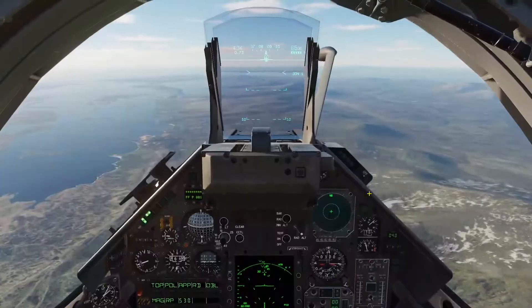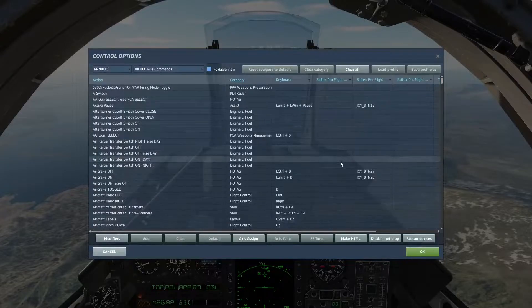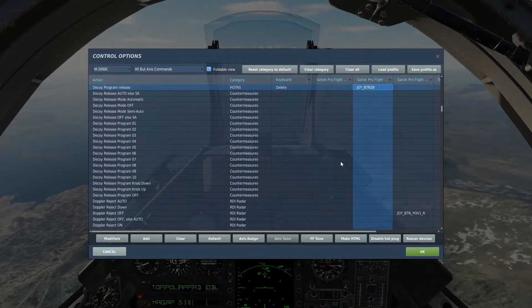Let's take a look at some controls. You're going to hit decoy program release — I've got that bound to my throttle. I try to set up all my chaff and flare releases the same way in every aircraft I fly, that way it's always familiar. I try to set up flaps, gear, all that stuff the same way so I don't have to go, where did I put that again?